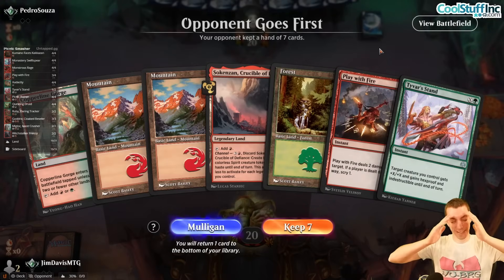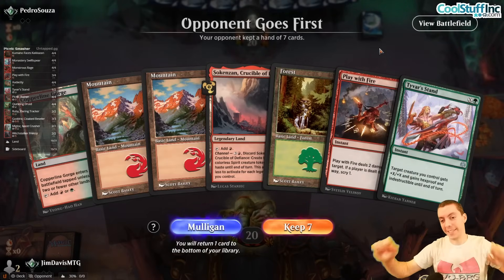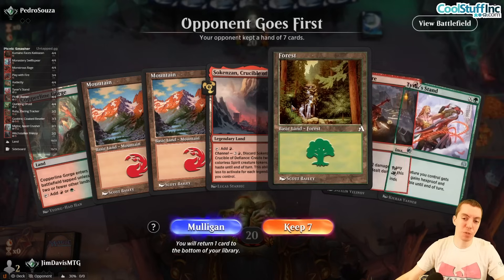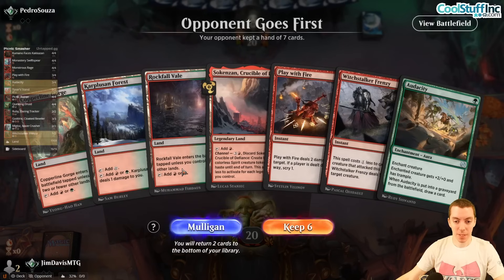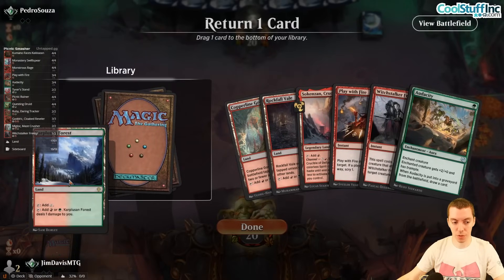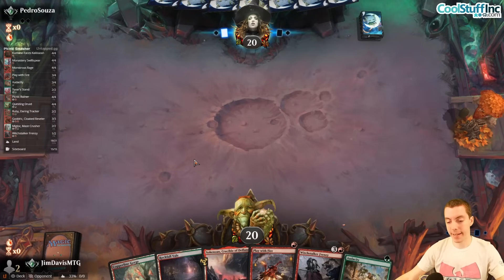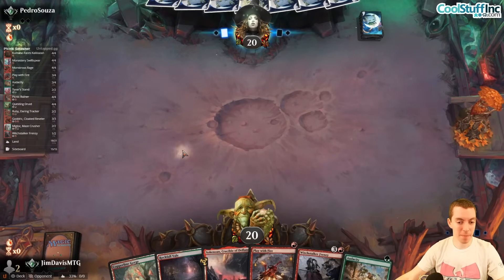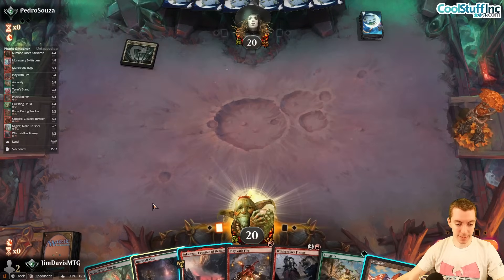An ugly opening hand — shock, utility spell, five lands — have to mulligan. Mulligan into not much better unfortunately. Going to ship the Carpulsion Forest and hope we draw a spell or two because this is a pretty rough one. Not looking great.